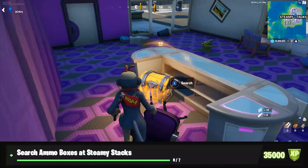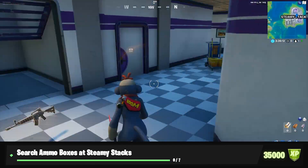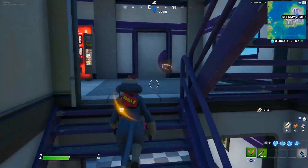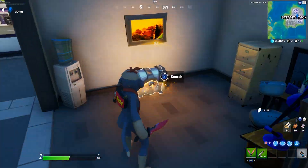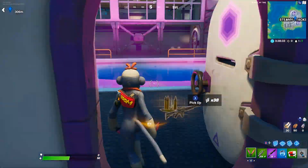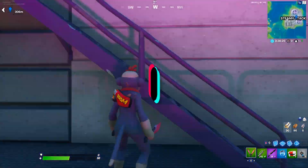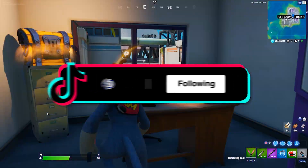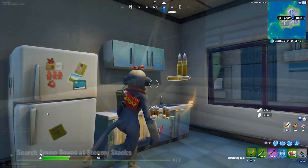Next: search ammo boxes at Steamy Stacks. For this, you need to search seven ammo boxes. If you take the exact route shown in this gameplay, you'll definitely get seven ammo boxes right away. They're pretty prevalent in Steamy Stacks — pretty much every room has one. If you follow the steps in the gameplay here, you'll complete this challenge in one game, if not two or three.